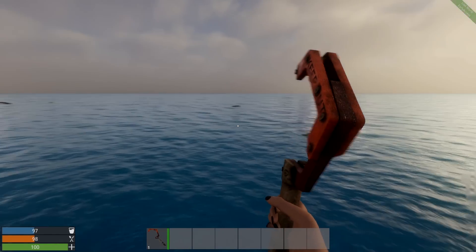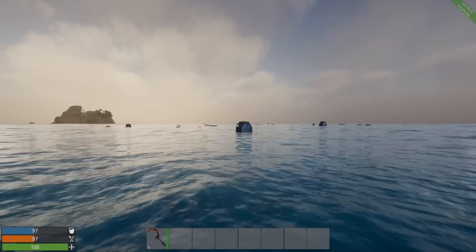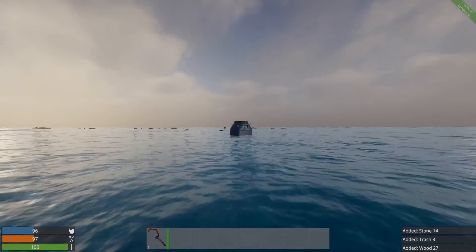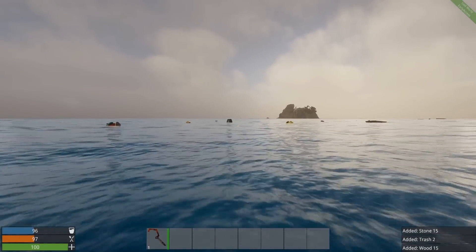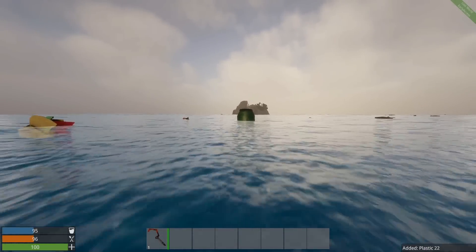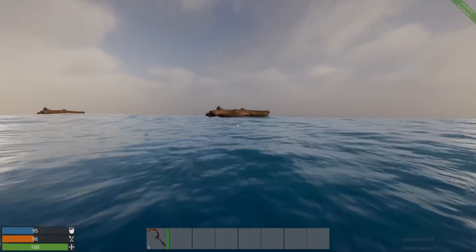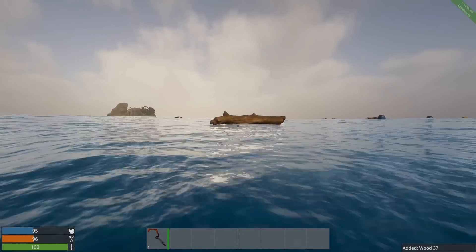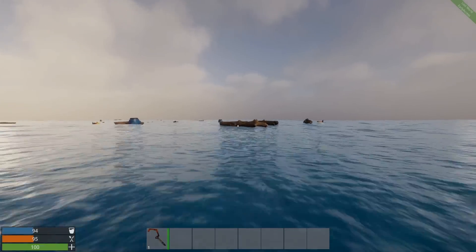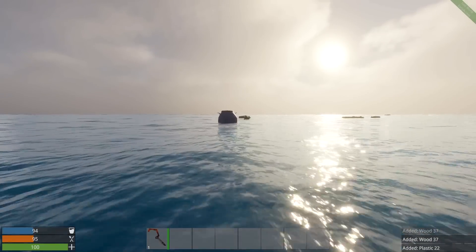That was a bad throw, but stuff is coming at me. Can I swim? Are there any sharks in this water yet? I know it's early access, so maybe there's no sharks. My raft is fast. I can see health, food, and water stats I need to worry about. There's a green barrel — let's grab it. Some plastics, nails, and stones in that one. I'm keeping up with my raft while swimming.